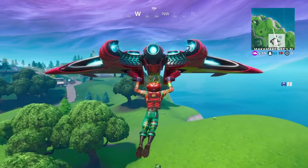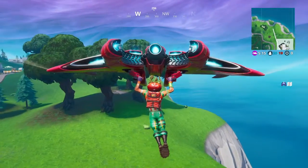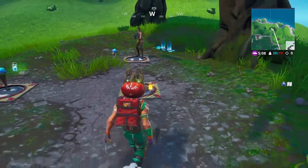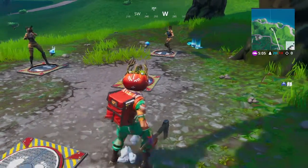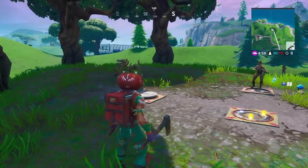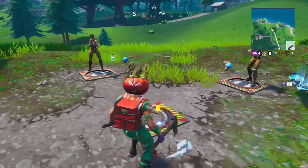You want to bypass these trees and head straight for these trees. As you can see, there are two enemies already there. This is what I've seen about the pressure plates — as soon as they stood there...